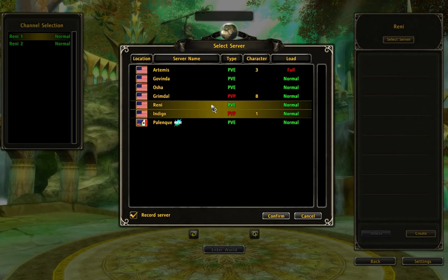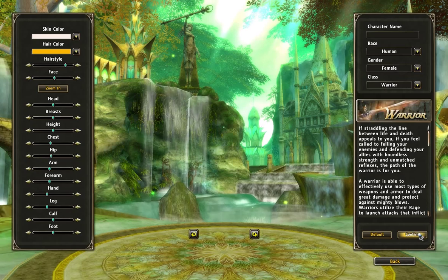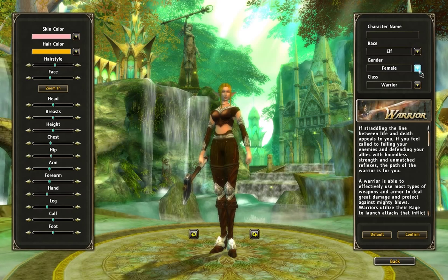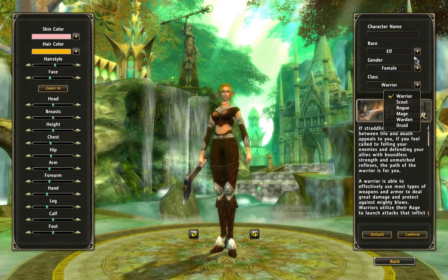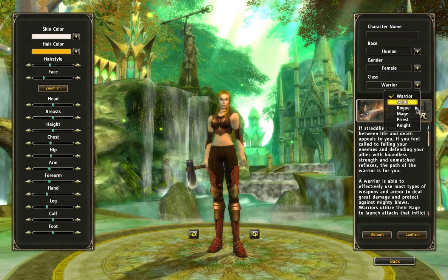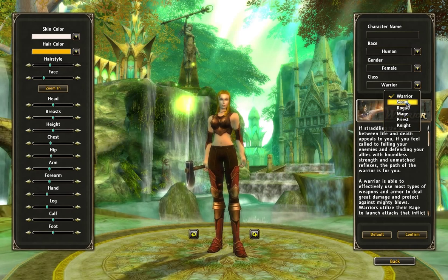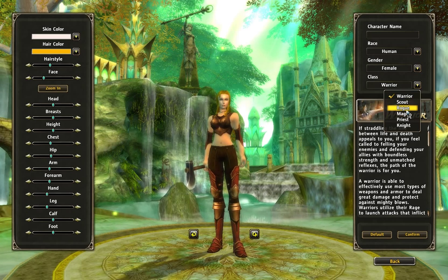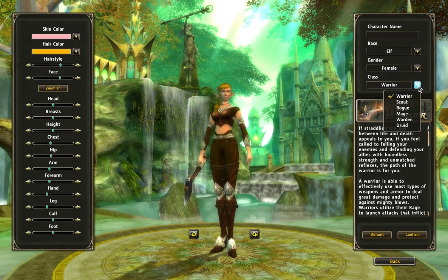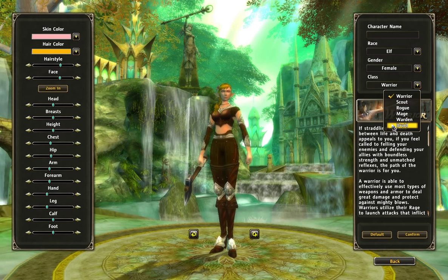I have all these servers here. I've already made characters on other ones but we'll start on the first server. There are two different races: elves and humans, and there are six classes for each. Elves have the Warden and Druid class exclusive to them, and humans have the Priest and the Knight class. All races get Warrior, Scout, Rogue, and Mage. We'll make an elf, purely because their starting area is nicer — it's like the difference between Burning Crusade and Elwynn Forest starting areas.